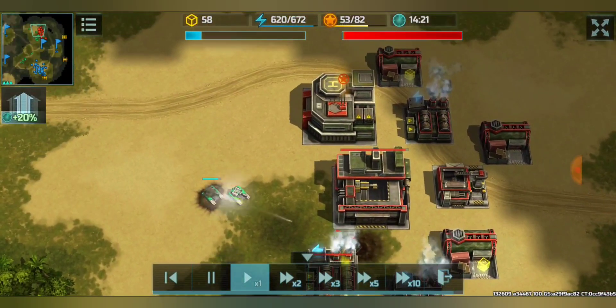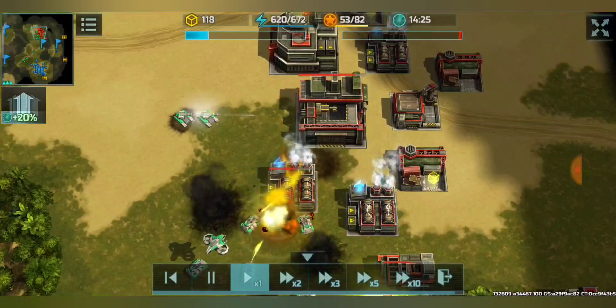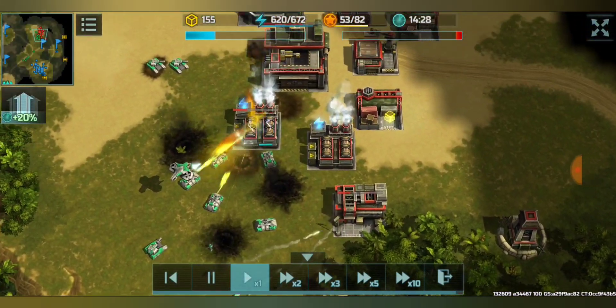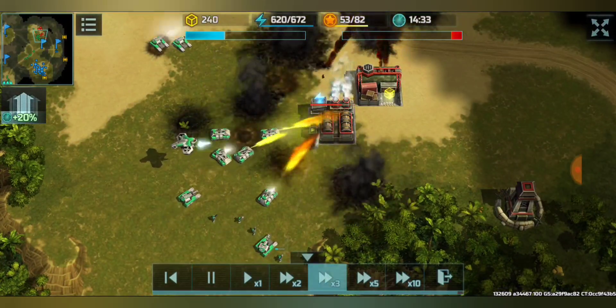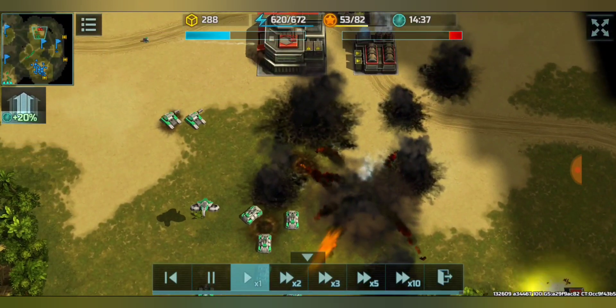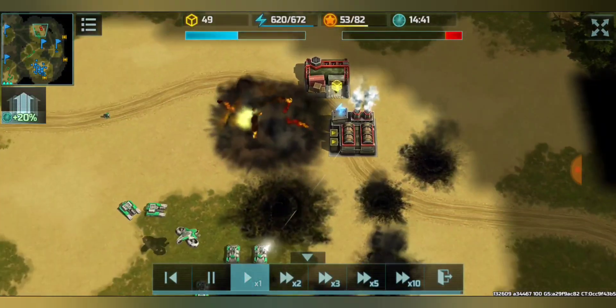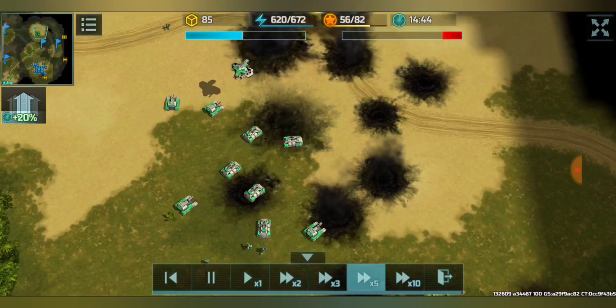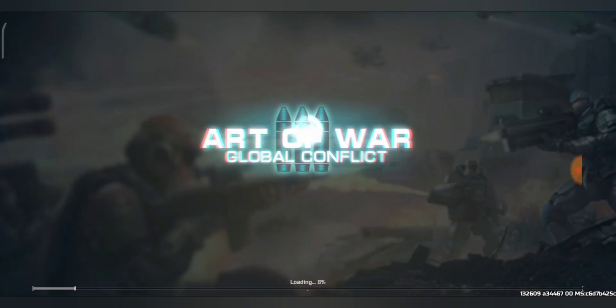Since the new three maps — Saimum, Twangu Ishmus, and Industrial Zone — are very large, vertex units are definitely going to be more useful than before. You can harass the enemy base and destroy units that don't have anti-air vehicle support. That's all there is to cover about this tournament mode — thank you.